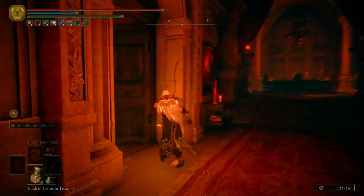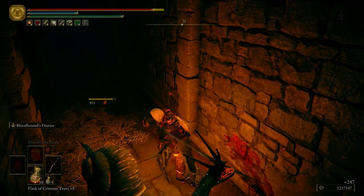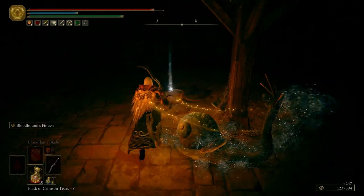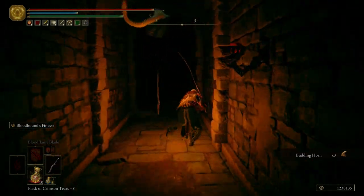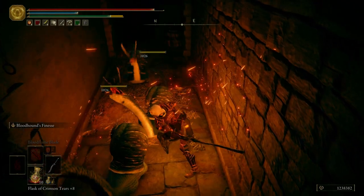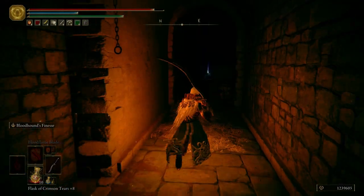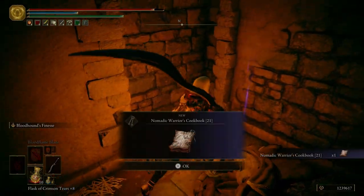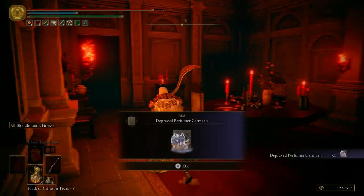We're going to come over here to the second door on the left. We're going to roll into this wall, take out that snail boy. Got a couple snails over here as well. Pick up a budding horn. Going to have some snails that fall down, a couple behind us. We're going to keep making our way through here. Pick ourselves up a Nomadic Warrior's Cookbook 21. Roll into this wall.